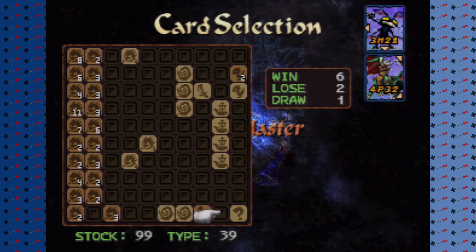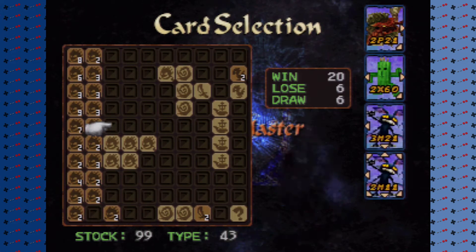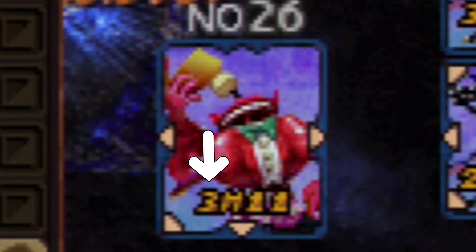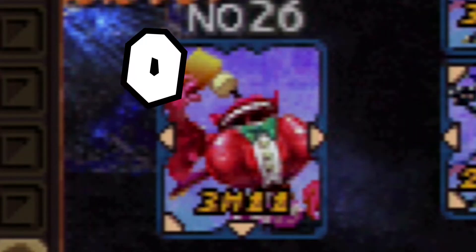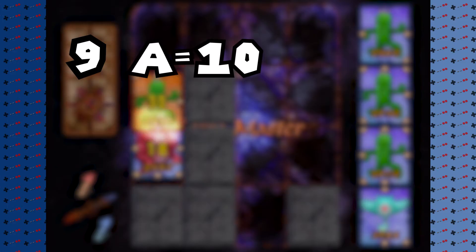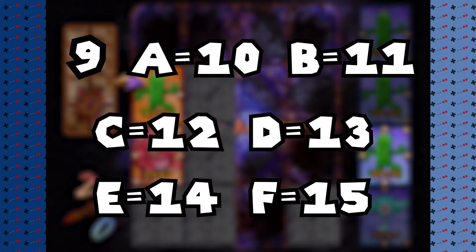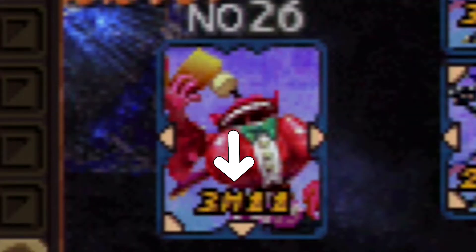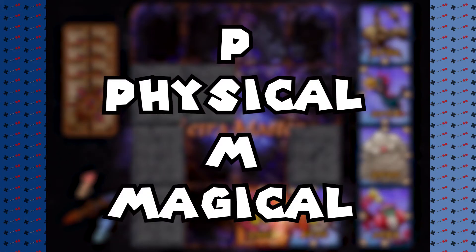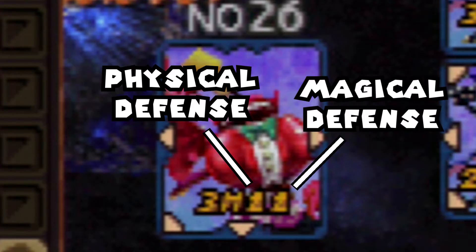So prepare yourself for some math. The first symbol is the card's attack power. Numbers go from 0 to F in a hexadecimal system, meaning once you reach 9 the next number is A, or 10, and B is 11 and so forth until F, which is 15. The second symbol is the type of attack — the two main ones are P for physical attack and M for magical attack.